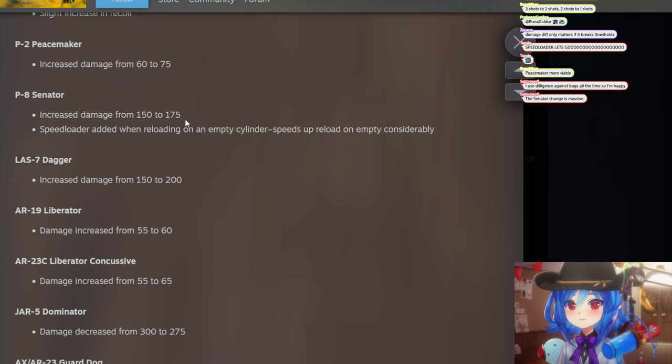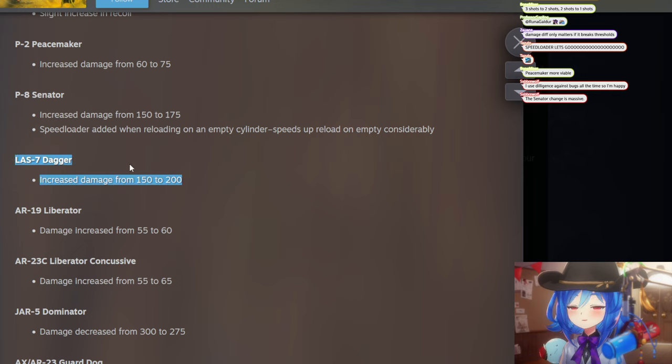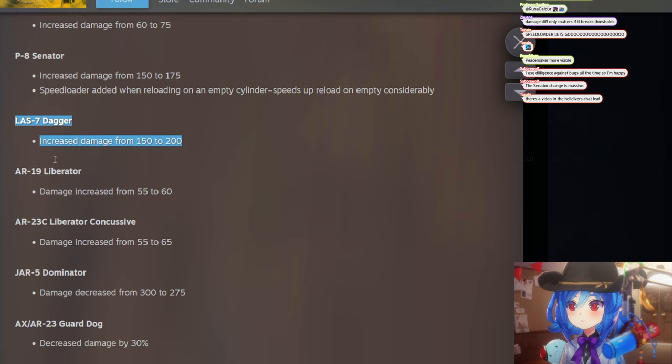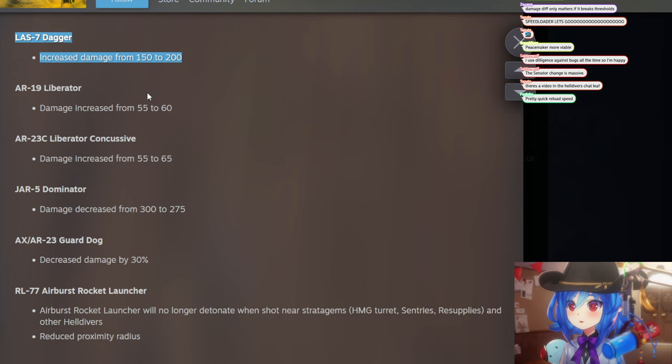The Senator: this is insane. Not only is it already a medium-pen weapon, but the damage got increased and now there's a speed loader, so if you empty it, the reload speeds up. We'll have to see how long the animation actually is, but it's still going to be better. Dagger: damage increased from 150 to 200 — a 33 percent increase — making it a much more competitive pick now.